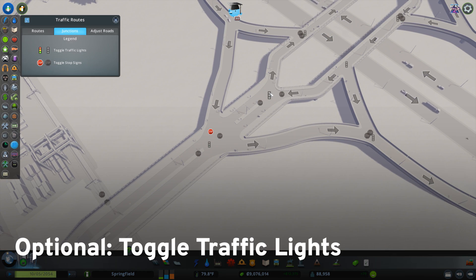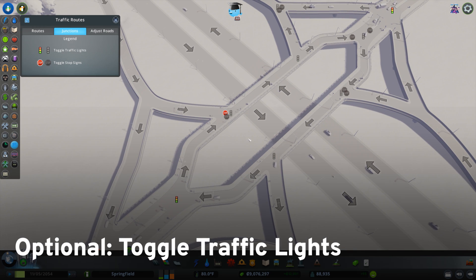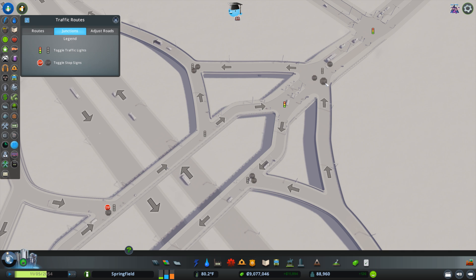If you want, you can then toggle the traffic lights. I prefer to have the ramps leading off the highway end with a stop sign and place a traffic light where the traffic flip signs are.